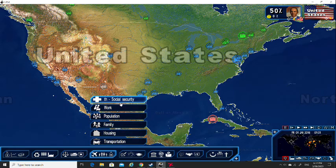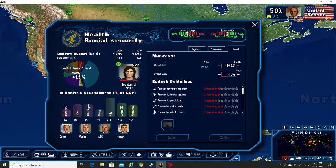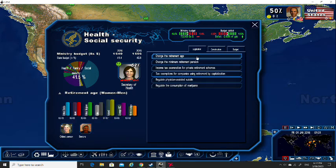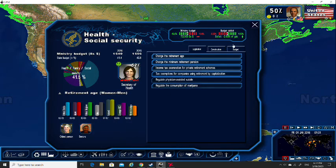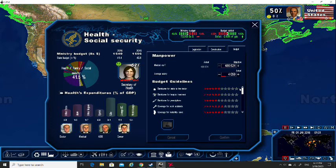So all of this tab basically — you have legislation, which are laws that you can pass. Some of it is changeable, and other parts you can increase budget in. But these can get actually pretty expensive, so you do want to be quite careful. And there are also things like salaries that sometimes they want you to increase.